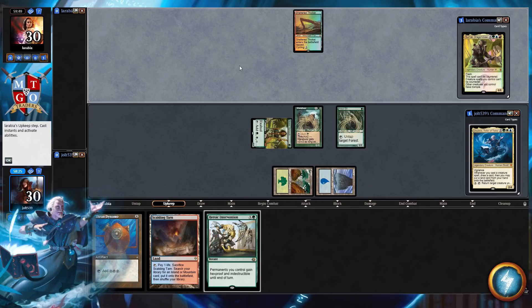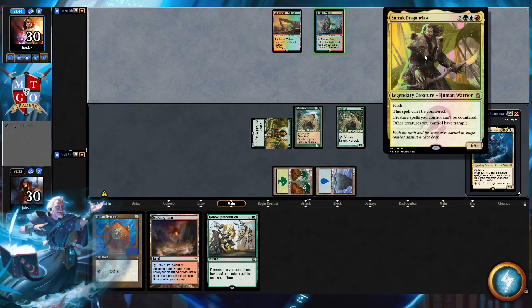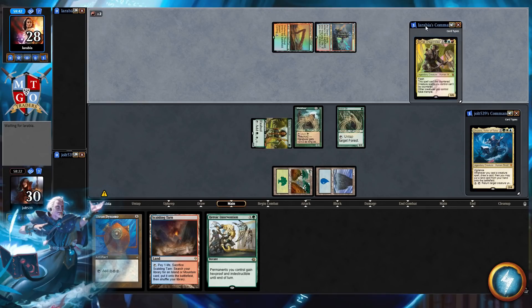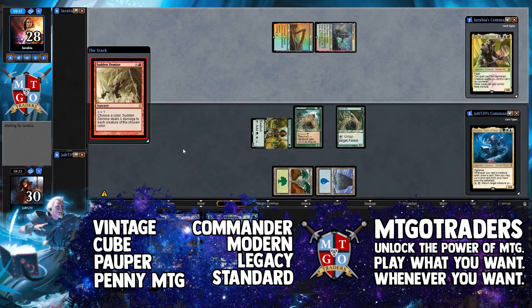I'll explain that here in a second, once we get done with all the beginning-of-the-video stuff. We're playing against Serac, Dragon Claw: Flash, a spell can't be countered, creature spells you control can't be countered, and other creatures you control have Trample. We did cover both commanders. Give a quick shout out to our sponsors, Empty Geo Traders.